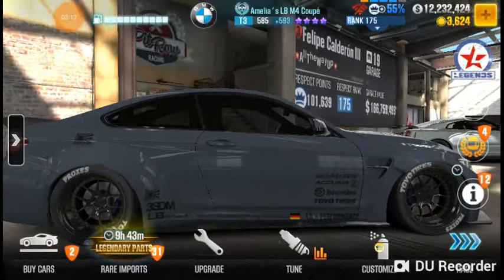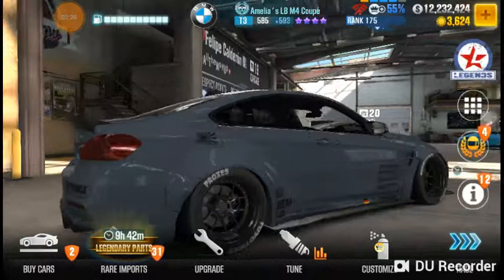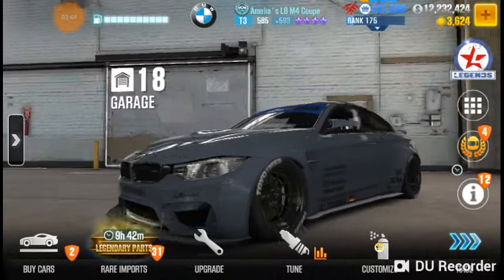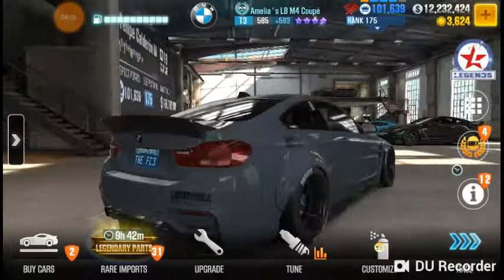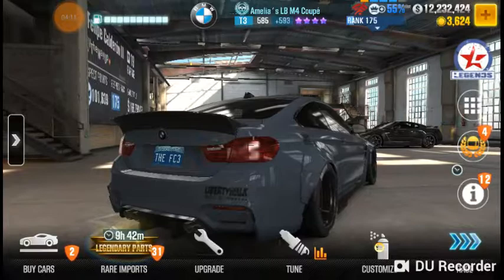The BMW M4 has all its upgrades and almost all fusion parts, so it's nearly maxed. When I did the trial race it was not fully upgraded, so you don't need all the Stage 6 parts to win. What I recommend: buy a regular BMW M4 since it shares Stage 6 parts with this car. Build it to Stage 3, strip it, and odds are you'll get fusions and upgrades for Amelia's car. As far as I'm concerned, you're a noob until you realize you can buy and strip cars for parts — it took me a long time to figure that out.